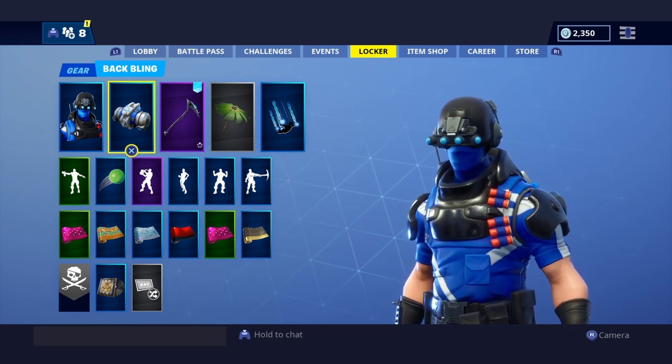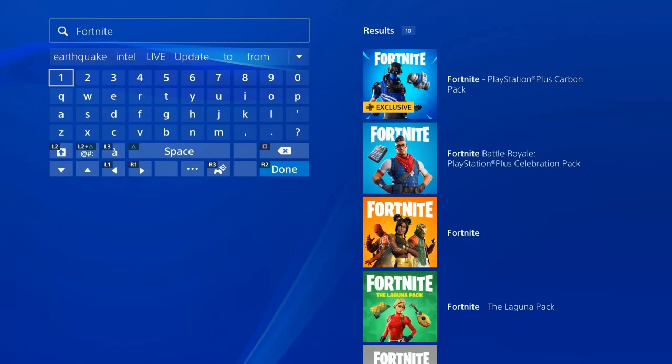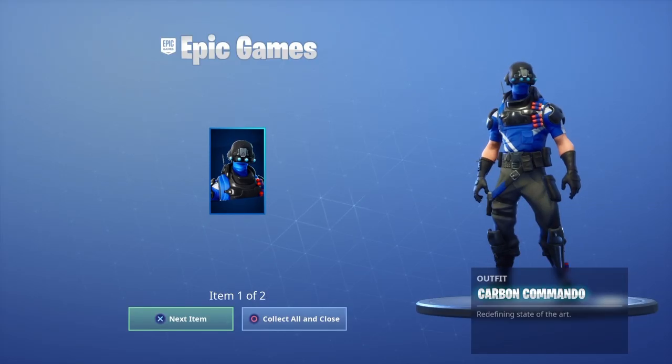I'll show you guys how to get it. First things first, you have to go to the PlayStation Store app. Once you're there, you look for PS Plus. You have to scroll down and you'll see the pack there. If it's not there, you have to type it — just type Fortnite and you'll see it. And this is what it would look like; it will say PlayStation Plus Carbon Pack. Once you download it, next time you log on to your Fortnite account, this is what you will get.